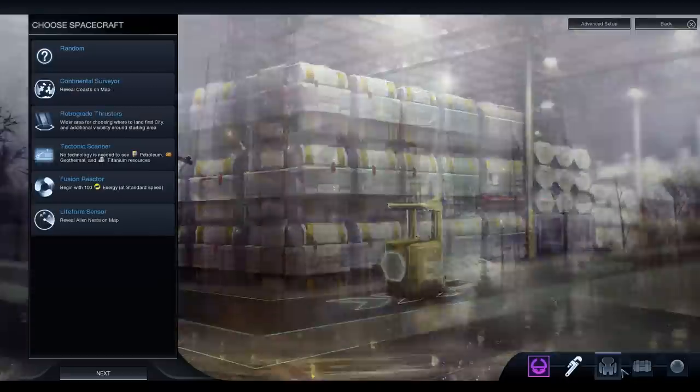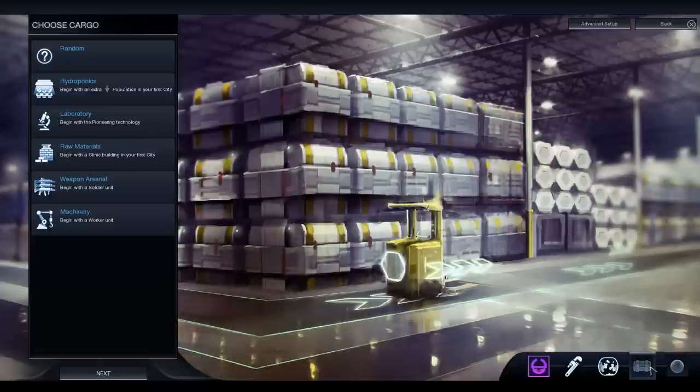In the spacecraft category, the last two options are the most interesting starting ones. We get to choose one component to add to our spacecraft for an early game benefit. Continental scanners will scan the coastline so we know roughly where all the borders are on the map. Retrograde thrusters let you choose the general region to start your first city. There's also straight-up money, revealed alien nests, and resources. I think we'll go with the continental scanner or surveyor.